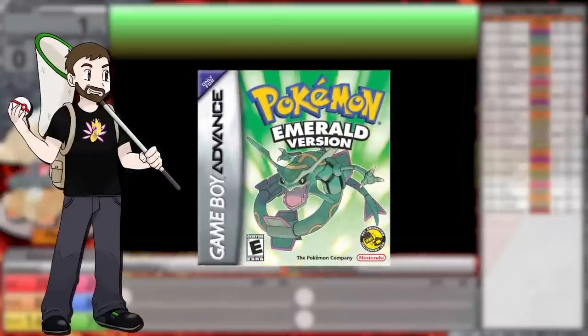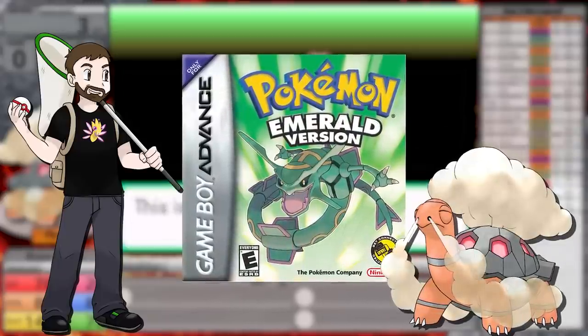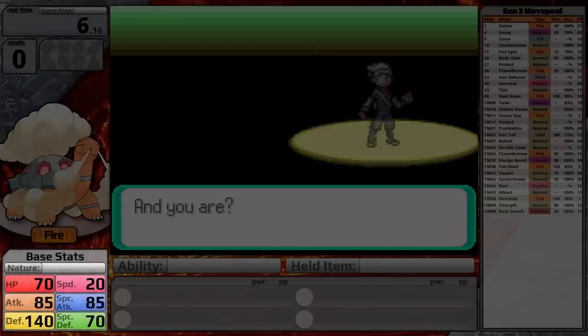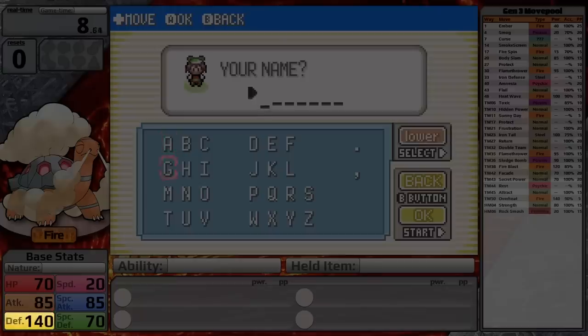In this video, I am going to beat Pokemon Emerald with only a Torkoal, and I expect this to be quite challenging. After all, this little turtle only has 20 base speed. Its other stats are actually pretty good for a solo challenge: it has 70 HP, 85 attack, 140 defense, 85 special attack, and 70 special defense.